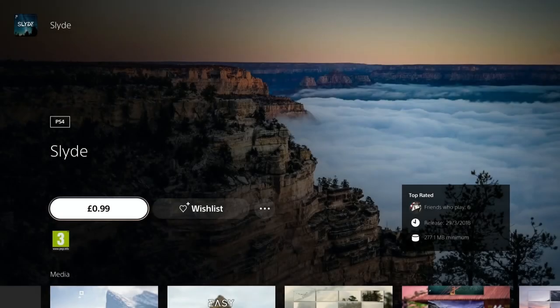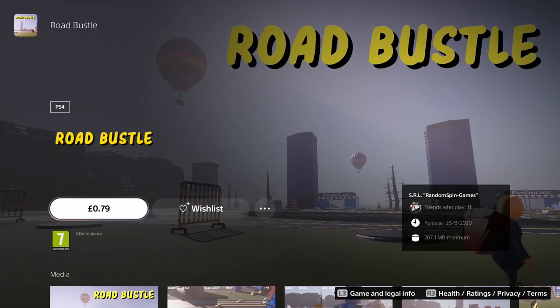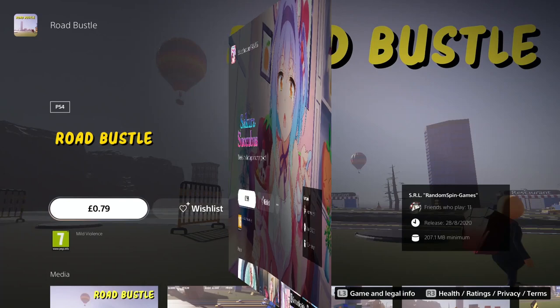So on to the embarrassing games I'm going to play. We've got Slide here, 99p only, and you can only get this on the EU store - I think it may even be UK only, not available in the US. Road Bustle, 79p, another cheap embarrassing Platinum. These are very, very quick Platinums in these games.